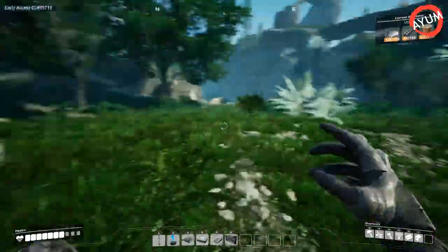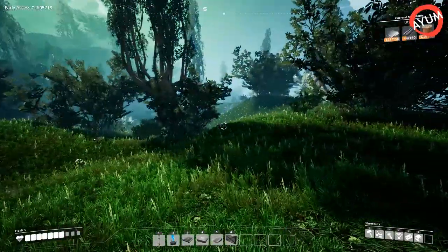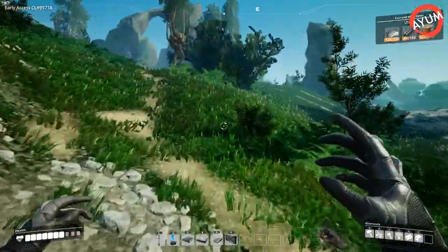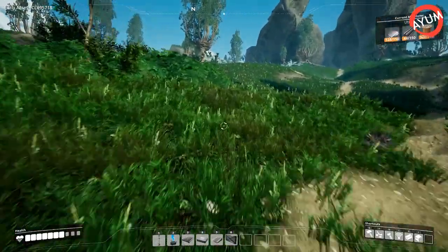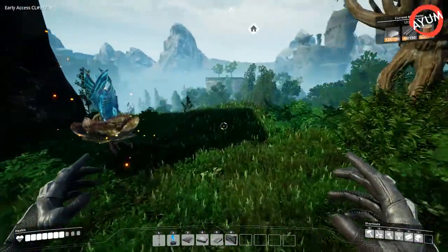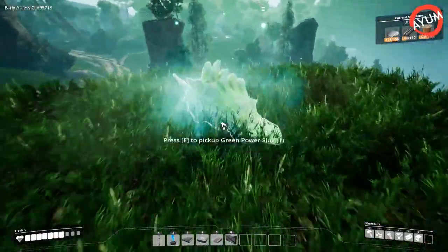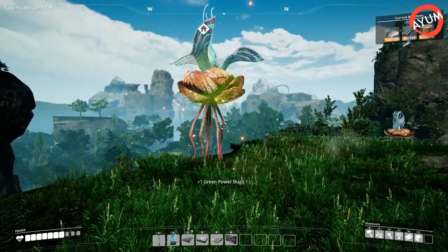The biggest giveaway that a power slug is nearby is that there's going to be a sound. Also there may be creatures around them that will attack you, so if you normally see a lot of creatures in an area, it's usually one of two things — either a power slug is nearby or there's an artifact nearby. Also if you see these little trees that spew gas, there's normally a power slug nearby too.